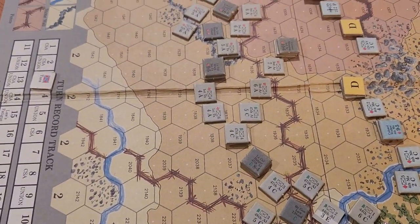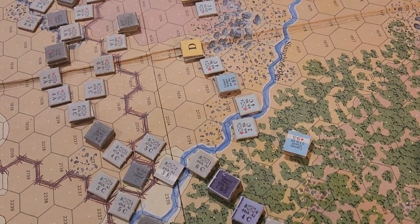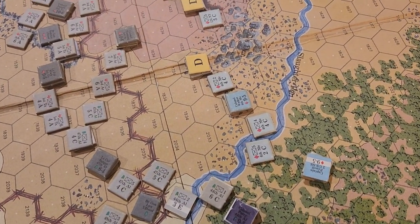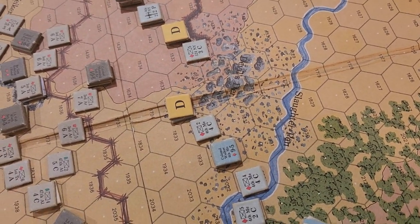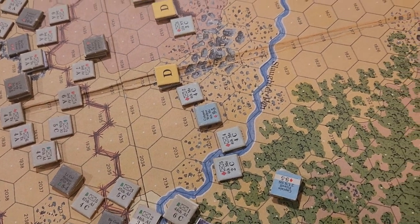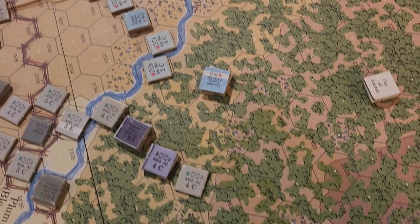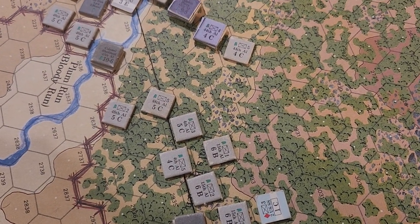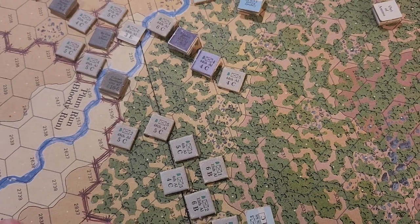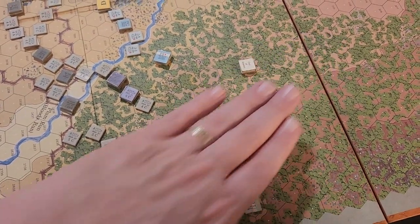The 44th Alabama and 47th Alabama are trying to push on the Fourth Maine and the southern side of Devil's Den. The 15th Alabama we already talked about. The 4th Alabama I'm going to swing up this way and see what happens.